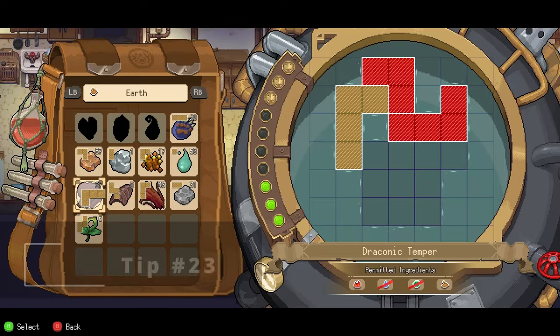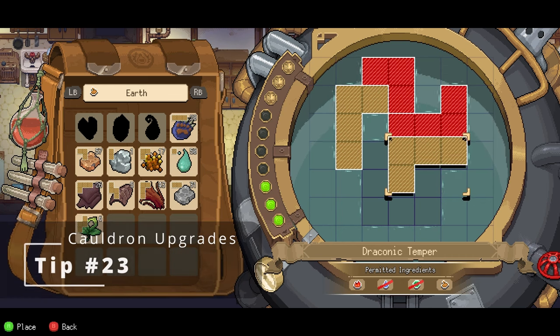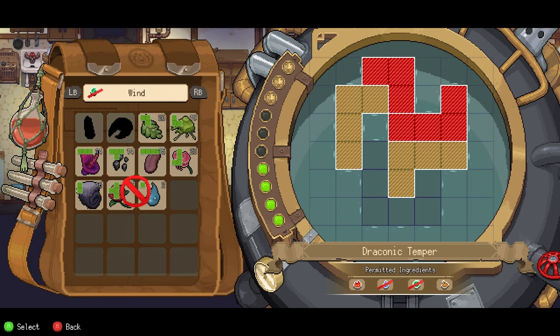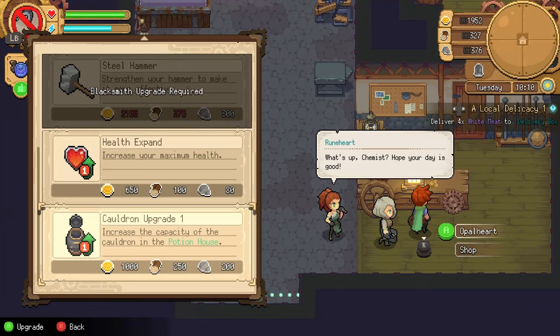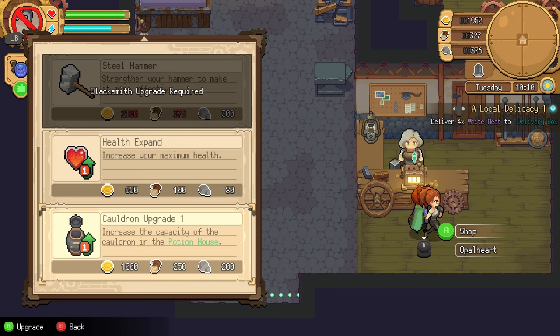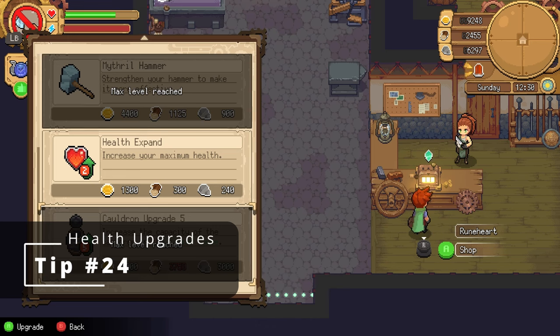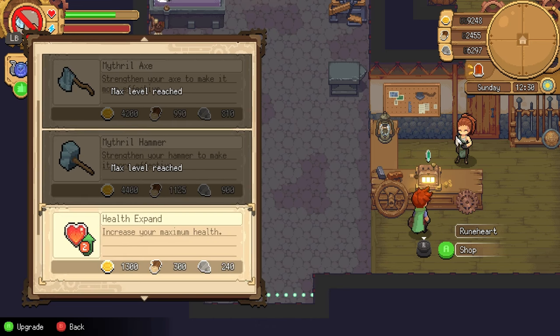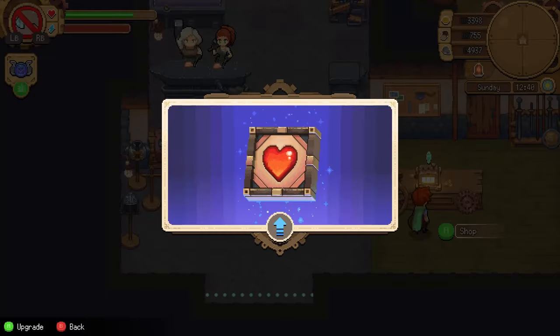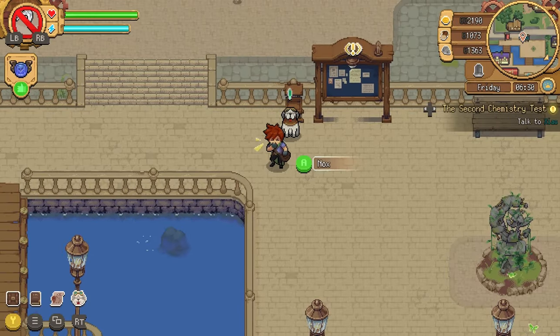Potions begin to get more complex as you progress through the game. If you find yourself looking at a seemingly impossible potion, you'll need to upgrade your cauldron at the blacksmith shop. You can easily make all the potions in the game with only the first two of the five total cauldron upgrades available. If you're struggling in combat and your tools are already maxed out, you can increase your survivability by buying health upgrades at the blacksmith shop — this is the only combat upgrade available.